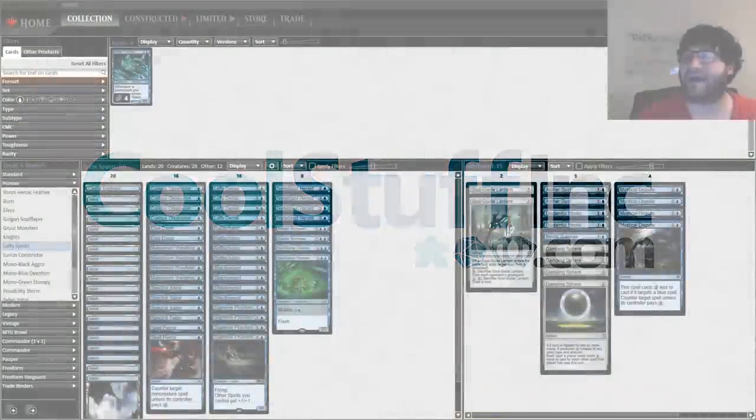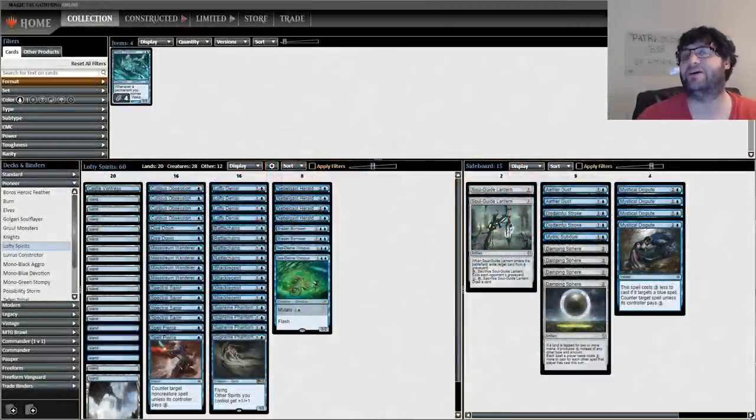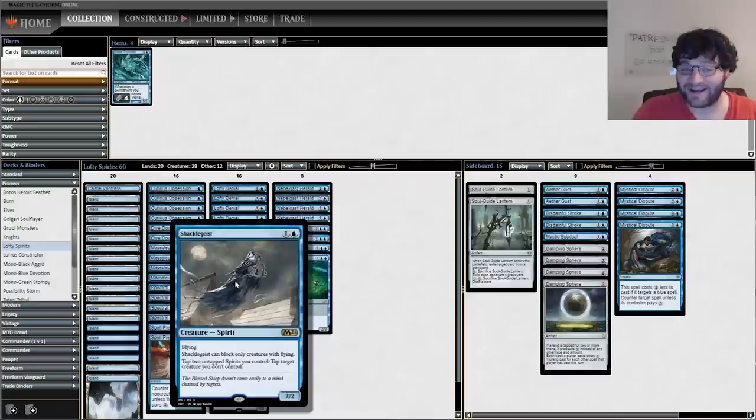Hello everybody and welcome back to Punting Pioneer. I'm Corbin Hostler as always with Cool Stuff Inc, and this is Mono Blue Spirits. I have to play this deck at 5-0 to league. It's a new take on spirits, but more than anything it is playing my preview card from Brainstorm Brewery, my podcast — Shackle Geist. It can only block creatures with flying, however you can tap two untapped spirits to tap a creature.